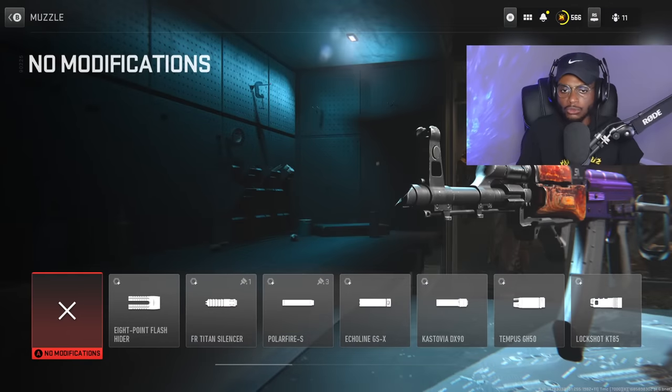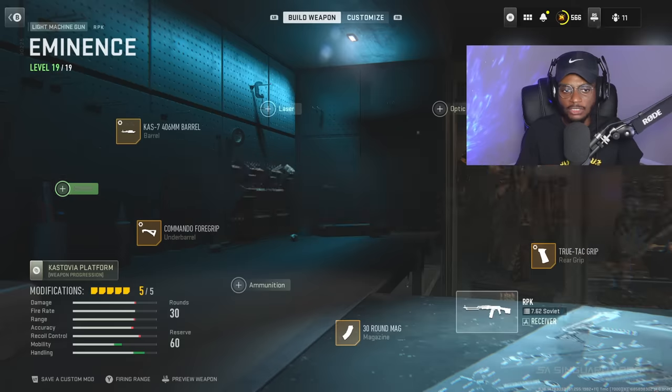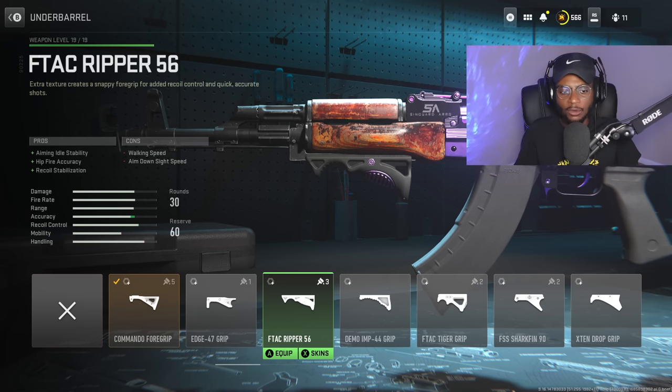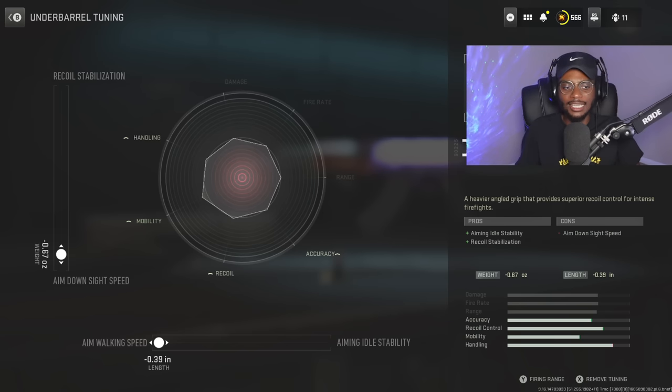We are not running a muzzle — normally I'd rock one, but we simply don't have any attachment slots for it. For the underbarrel, the commando foregrip is going to be a great option. The F-1056 is also good, but I don't want the added weight. This is going to be perfect, just smoothing out that recoil pattern and not reducing that aim down sight speed nearly as much. For the tuning, we are going to be increasing the aim walking speed at negative 0.39 and aim down sight speed at negative 0.67 — a great combination, helping us at longer ranges without destroying that close range benefit.